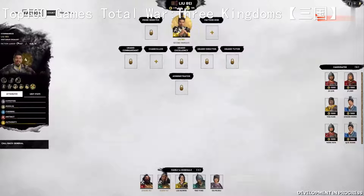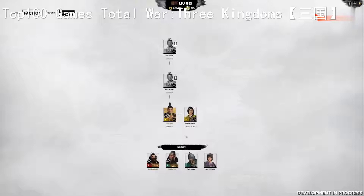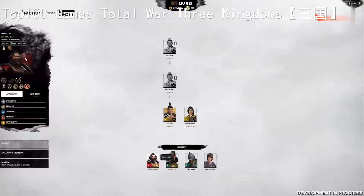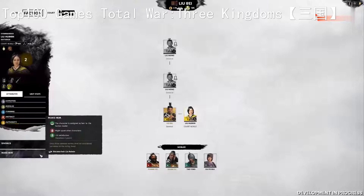Either side of him are the highest stations that characters can achieve - the heir to your throne and the prime minister. These roles will define the DNA of your faction, as any bonuses that your characters would bestow on your entire court if they were faction leader will also take effect when given the role of heir or prime minister. By opening up our family tree, we can see I currently have no son or daughter to take my place should I perish in battle. My wife is already eligible and as a Commander her authority is quite high, making her a natural fit with the faction-wide satisfaction bonus it brings.